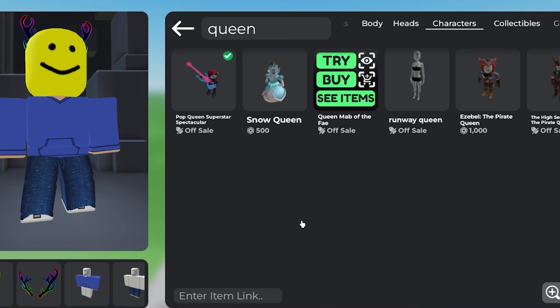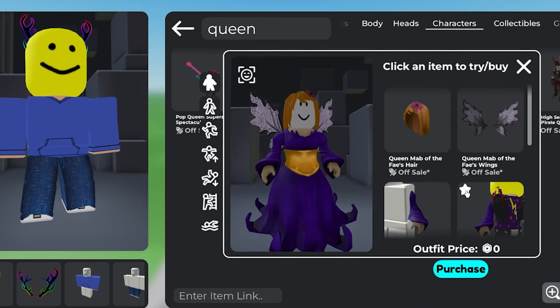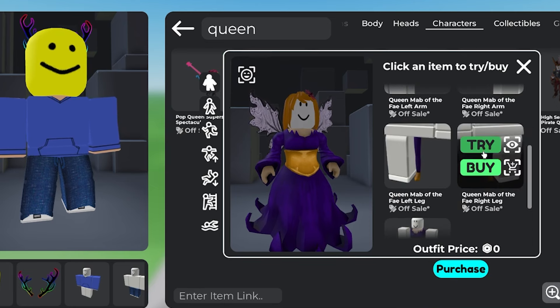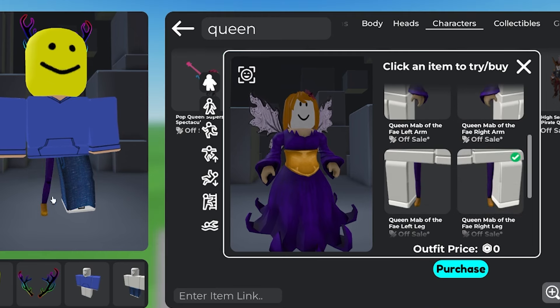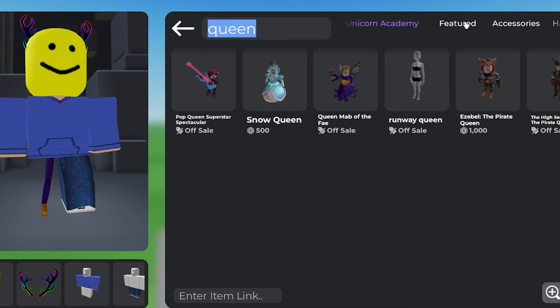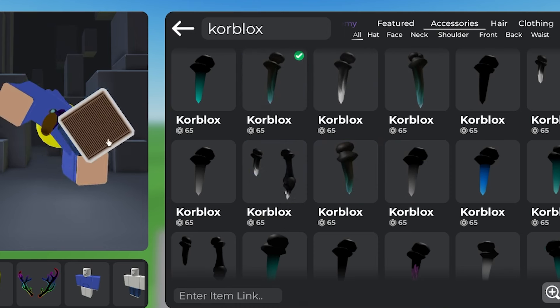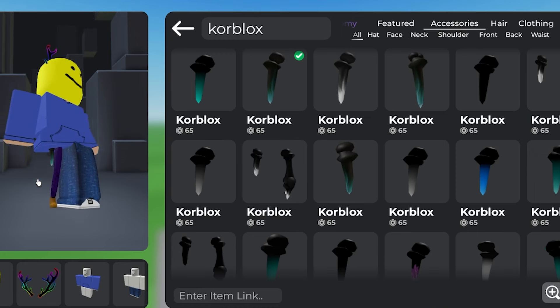First, go to catalog and search for 'Queen of Mob' — go see items for this character. As you can see the items are right here. Go to the legs and select a leg you want. As you can see we get a very thin leg. Now let's search for core blocks — there are so many core blocks you can select whatever you want. Let's select this one which has a better texture — and it really seems like I have a core blocks, it looks so realistic.